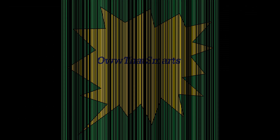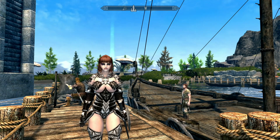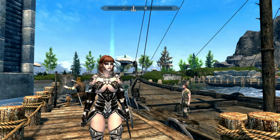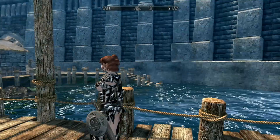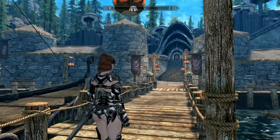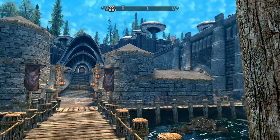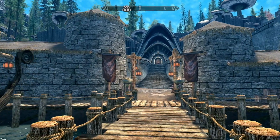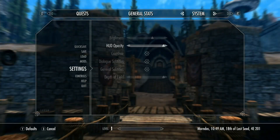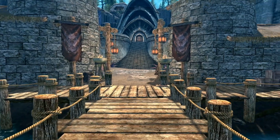Alright, so this is Faith, and we are here in Solstheim — here in Raven Rock. I am going to put her on first person here, and we're going to look around the island. I'm also going to dim our HUD opacity; I should have done this previously. It will just look a little nicer if it's dimmed.